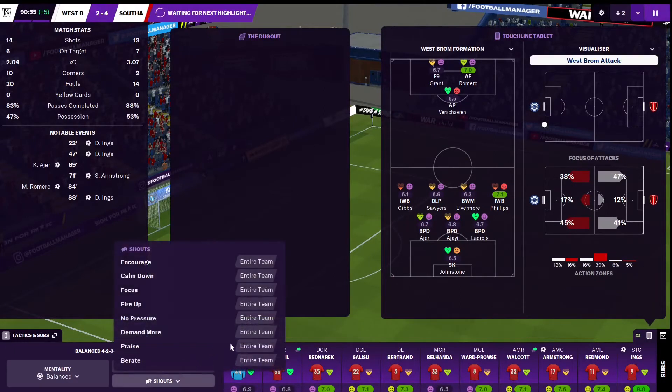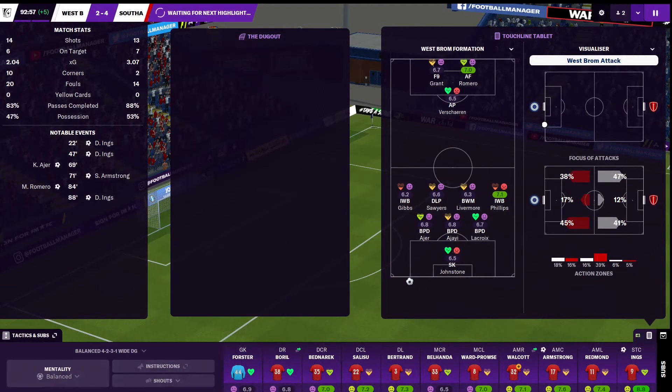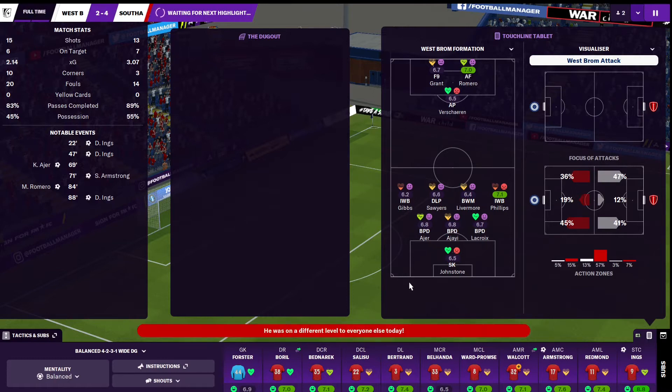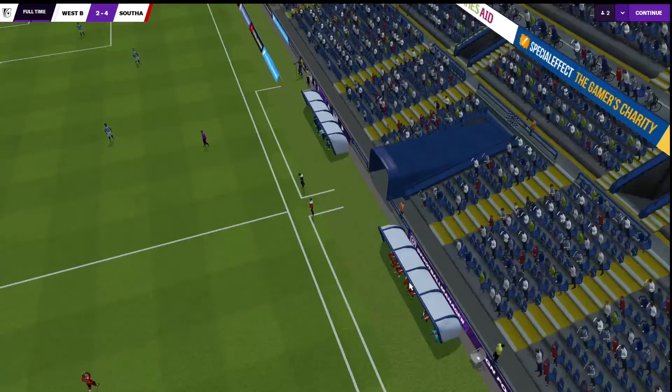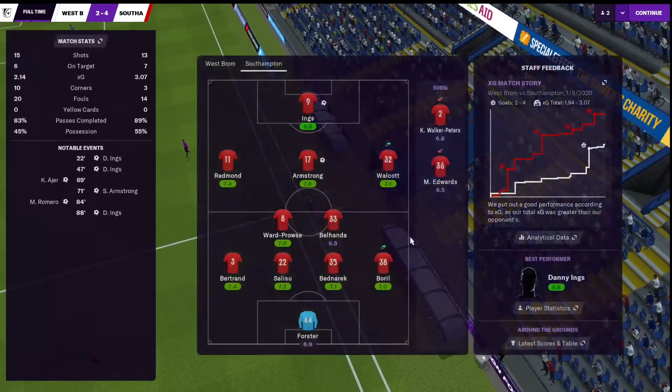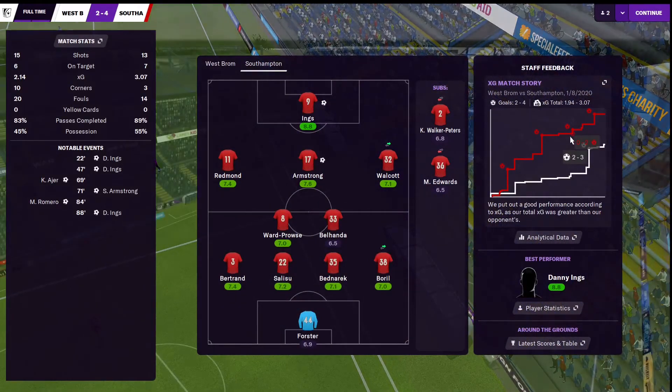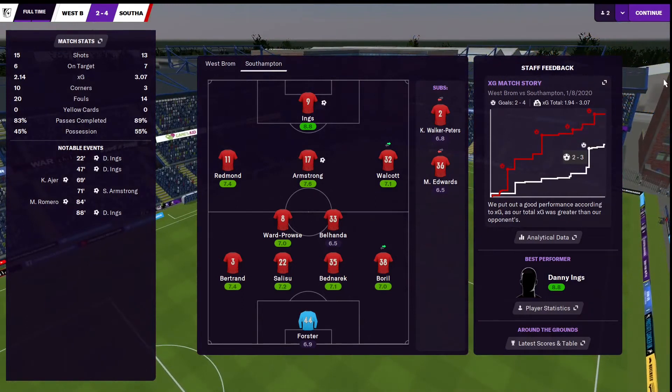I'm going to praise the boys near the end of the game there. Five minutes of stoppage time, but it's too late for West Brom. It did come back into it in that second half — if you look at the stats they certainly levelled things up — but we still had the better XG ultimately and that told in the final scoreline. 4-2. Let's get on to the second game.